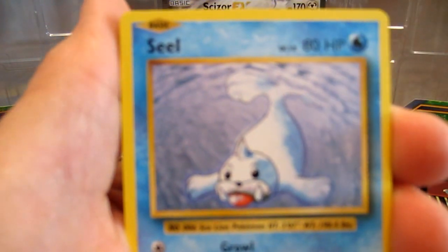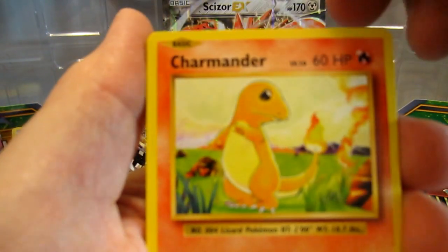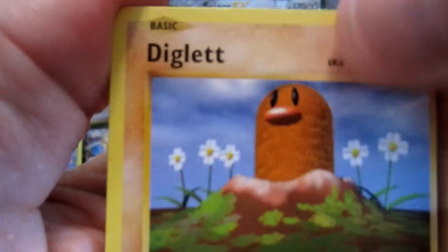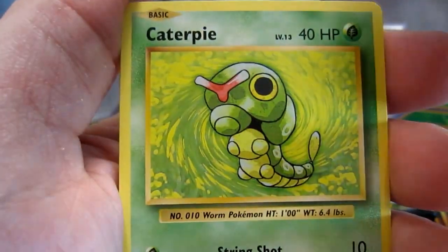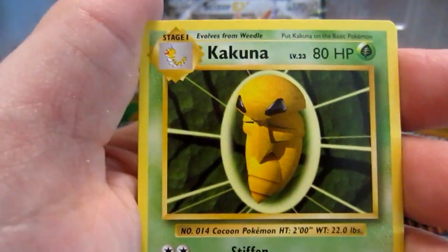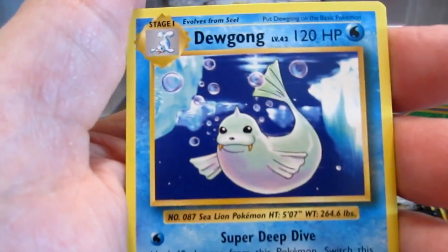If you go to the aquarium, of course, you can find Seel. Cards from this pack: Charmander, Diglett, Drowzee, Caterpie, Brock's Grit, Slowbro Spirit Link, Kakuna, Growlithe Reverse, and Dugong.